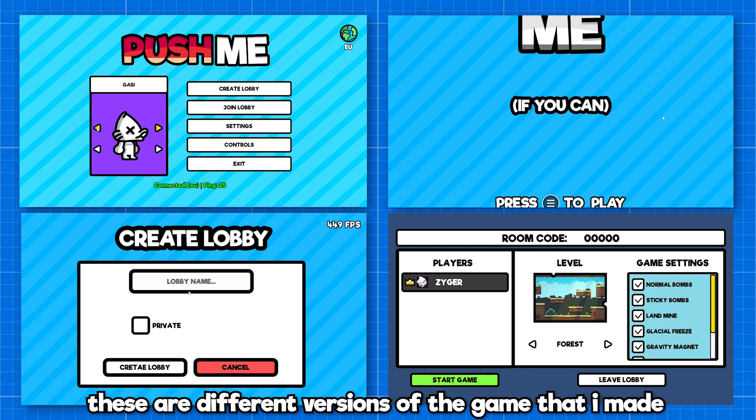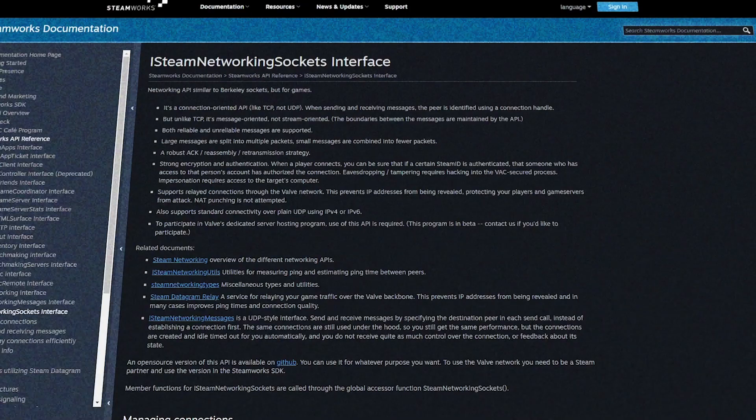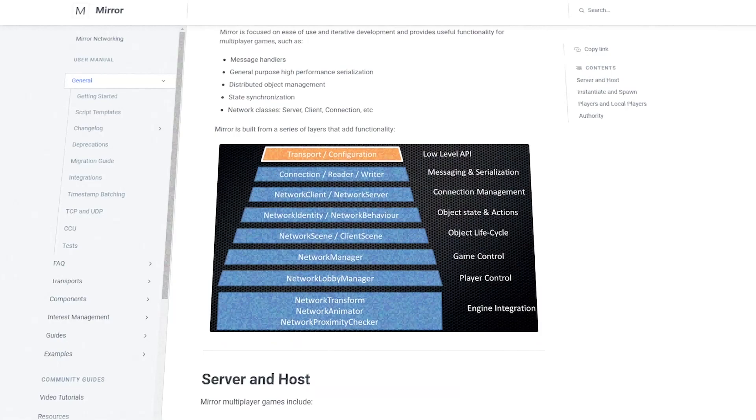So the first few months of development, I actually explored different networking solutions. I jumped from Photon, Facepunch, UNet, to even writing my own multiplayer code. But in the end, I decided to use Steam's online networking system to handle lobbies and connections, and use Mirror inside of Unity to help me handle some in-game features.